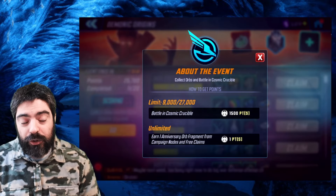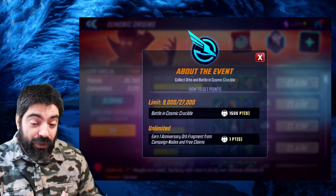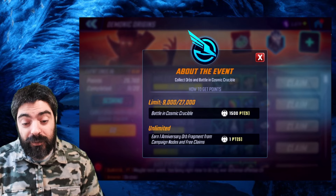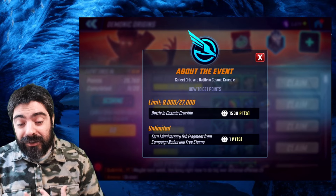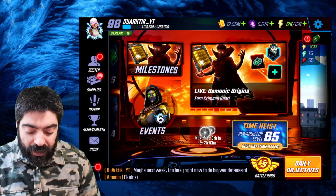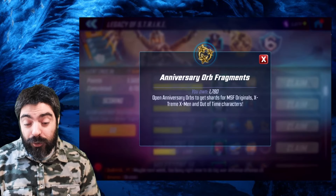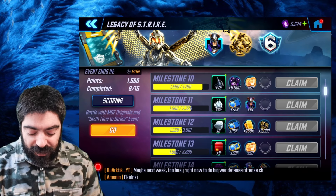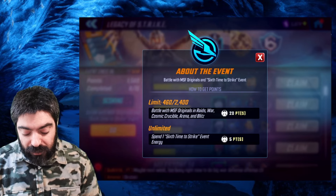To complete this event, you spend campaign energy and battle in Cosmic Crucible — you don't have to win, just do six matches — and that gives you 9,000 points per day, 27,000 points total. Beyond that, you can earn unlimited points by spending energy on campaign nodes and free claims on the web store. There are also additional point sources: the web milestone event and the Legacy of Strike event, which gives a total of four anniversary fragments.